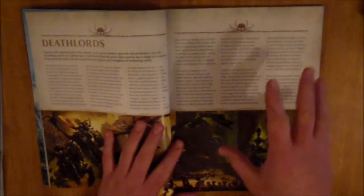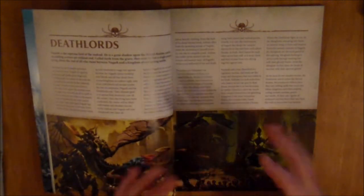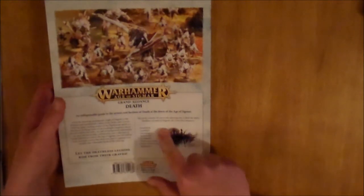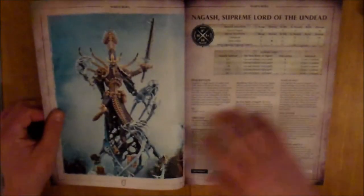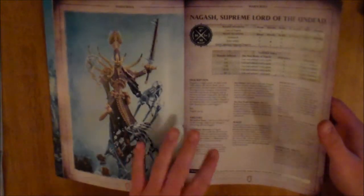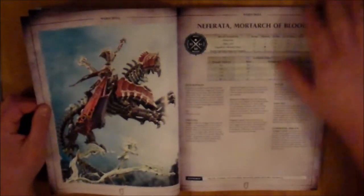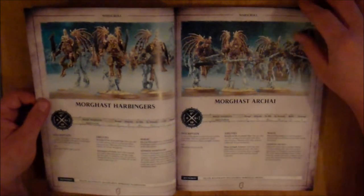So we have 88 pages, 36 War Scrolls, 1 Battalion, and 8 Factions. It says 36 War Scrolls on the back but there are actually 35 — I think they count the Battalion as one. First up we have the Dead Lords, which is Nagash Supreme Lord of the Undead and mostly all the big characters. We have 6 War Scrolls: Nagash, Arkhan the Black, Mannfred, Mortarch of the Night, Neferata, Mortarch of Blood, and then the two Morghasts — the Morghast Harbingers and the Morghast Archai.